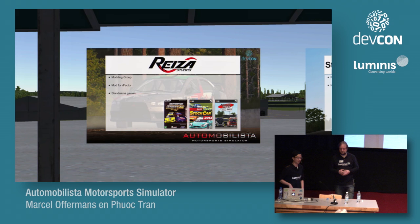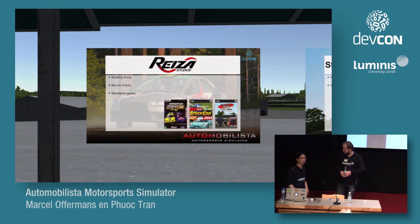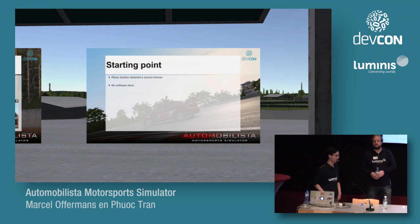We cooperated with a studio called Reiza Studios, which started as a modding group. They released a mod for R-Factor containing old Formula One cars, and then released some standalone titles — Stock Car and Formula Trucks being notable ones. Reiza Studios obtained a source license for the ISI engine but were looking for software developers, which is when they contacted us. The team is working across the entire world, with members in Brazil, Croatia, and Spain.